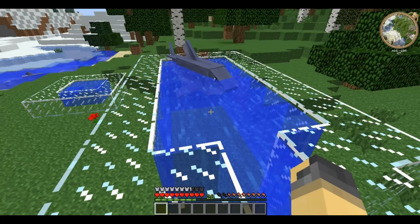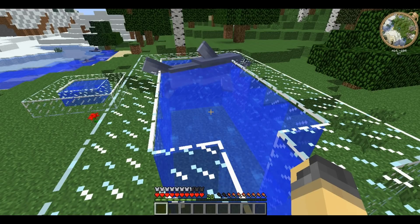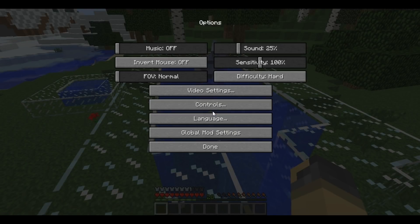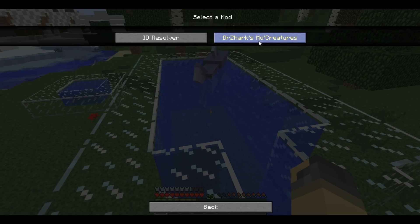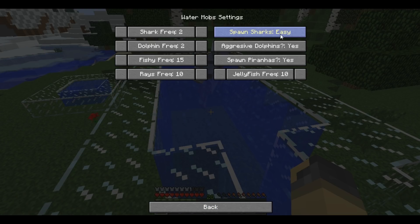The shark is a hostile water mob and, like all hostile mobs added in Mo' Creatures, you can change at what difficulty it spawns. If you go into Options and then Global Mod Settings, Dr. Zark's Mo' Creatures, it comes under water mobs and here you can set whether it spawns on easy, normal, or hard, as well as its frequency.